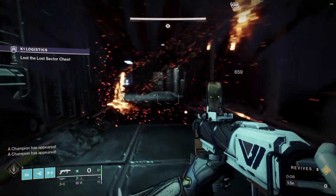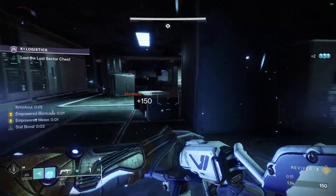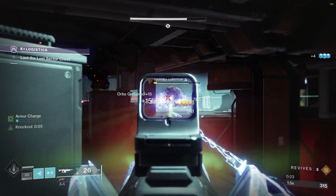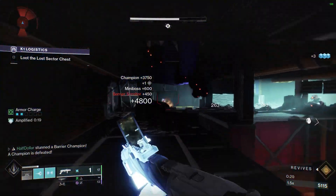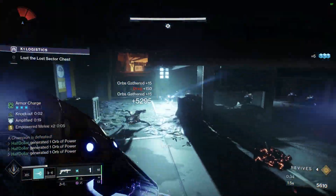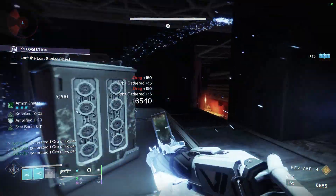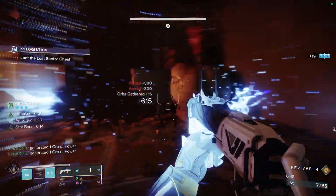Alright, moving on to the Lost Sector. This first room will have a barrier in it. We're going to start off by killing the two Marauders that come over here, and then we will kill the barrier from back here, because it's the safest place in the room. I like to kill everything in this room because sometimes the door will not open in the next room — I think it has to do with that Knight dying. If the Knight is alive, then the next door will not open.